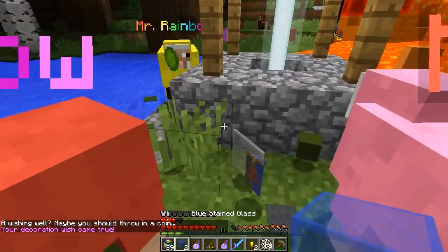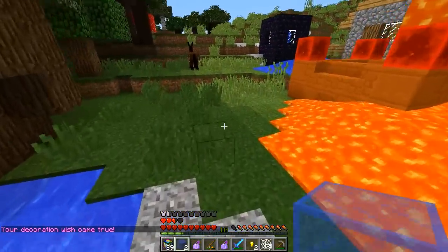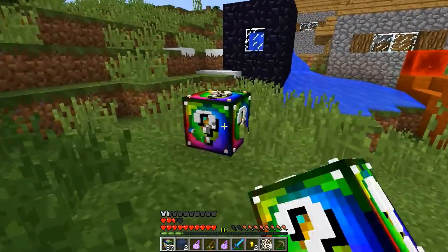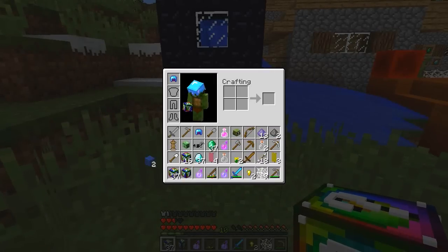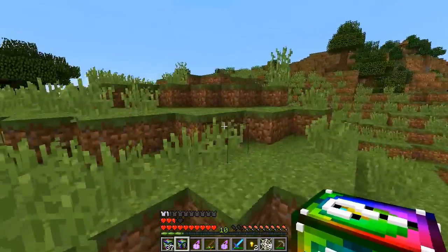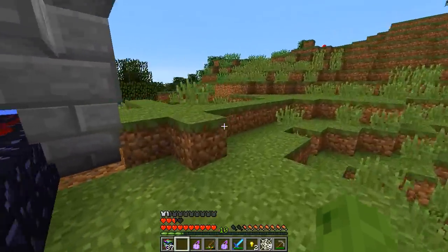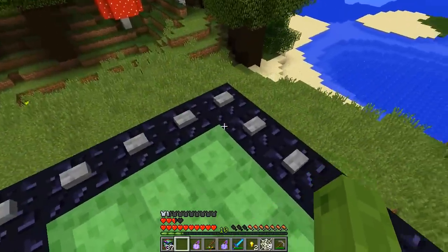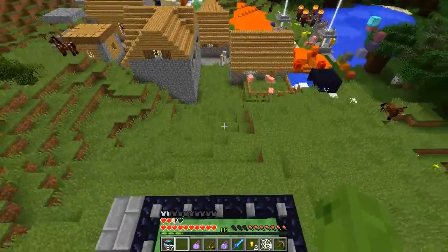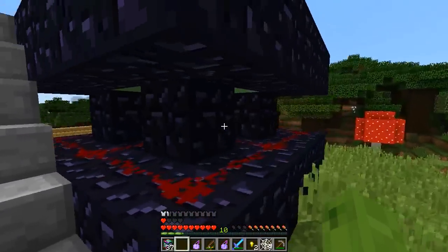Another wishing well. Decoration wish came true — I got loads of decorative blocks, that's cool. Another staircase that clears out a bit of land. A trampoline — use me in an open area. Let's do it out here. Trampoline — let's go, boing! Oh my god that's so cool, it's an actual trampoline! I didn't even know you could make them.